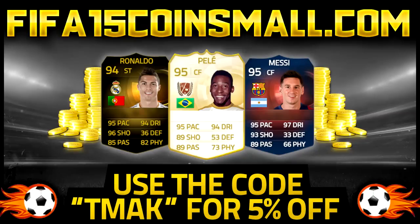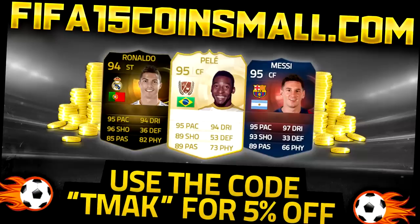Are you struggling with coins and do you want players like Ronaldo, Pele and Messi in your squad? Check out FIFA15coinsmode.com — they are the cheapest on the market. Get yourself some cheap coins. Link is in the description. Use the code T-Mac for 5% off and get yourself some cheap coins today.